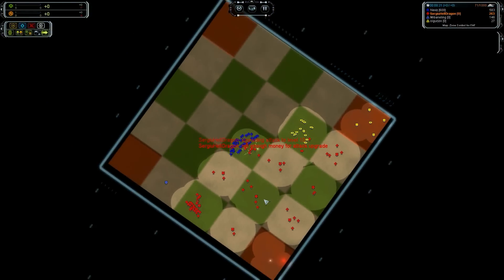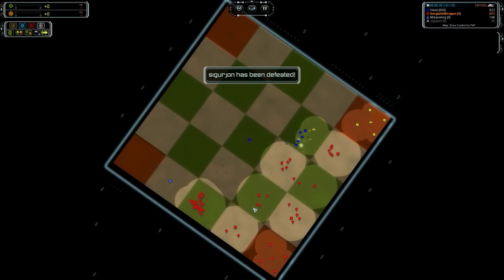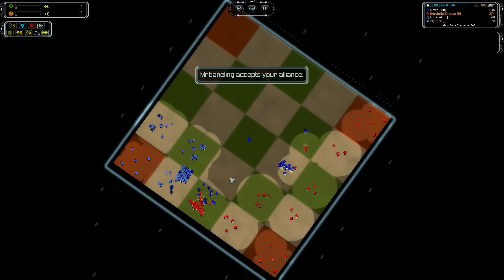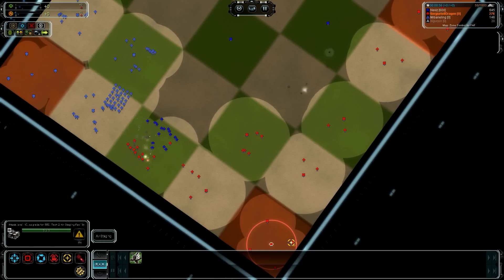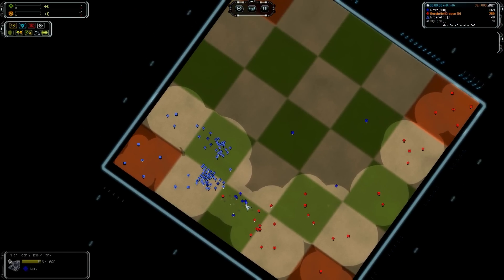I think it's a good game mate — it's something different. There are maps for more players. Yeah, I've got like an eight-player map for the zone control game mode. Oh nice. Why did you break the alliance with me mate? Just because. I'm cutting off Mr. Baneling now. But I've got no army mate — this is so expensive. I always need to send more so I can hold it.